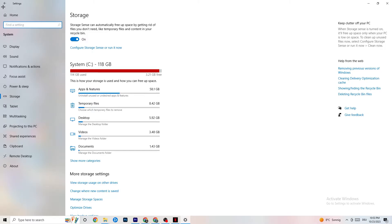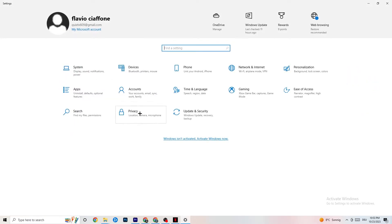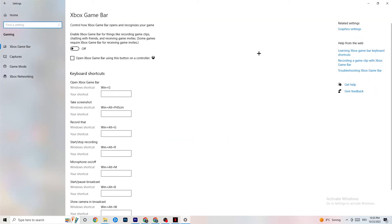Once you're done with that, go back to main Settings and click on Gaming. Navigate to Xbox Game Bar and turn it off. The Xbox Game Bar uses a lot of performance, and on a low-end PC it can cause your game to not launch or crash. Keep this turned off.